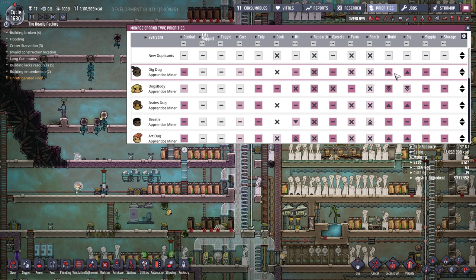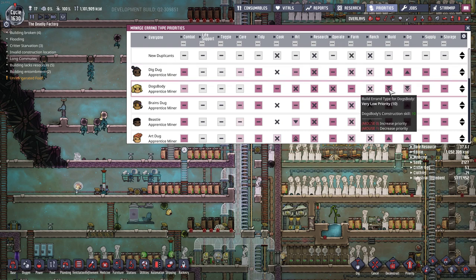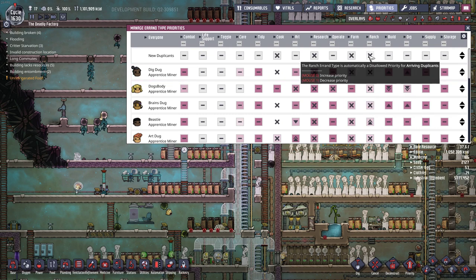You're probably wondering: how are you going to get anything else done? How does life support work? How is the base going to be maintained? Well, that's where your second duplicate type comes in — the 'Dog's Body'. All I've done is decreased build and dig on them — basically removed it. They don't build and dig unless everything else is done; unless every other task is done, they don't even look at it.